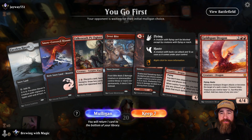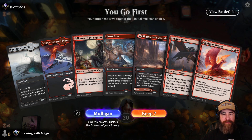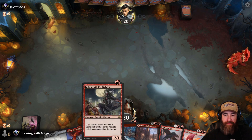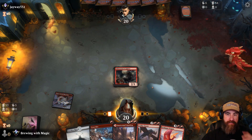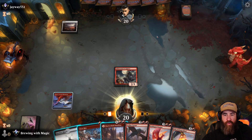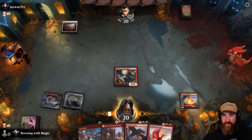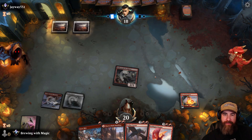Game three — we go first against Jway. We have two real lands, Shatterskull Smashing, Pit Fighter, Frostbite, Leyline Tyrant, and Goldspan Dragon — we're keeping that. We lead with a snow-covered mountain then drop the Pit Fighter. Opponent takes a mulligan down to six. Jway shows white mana. We play a Faceless Haven into Orb of Dragon Kind, swing in for two, and pass back — with a Leyline Tyrant coming out next turn.